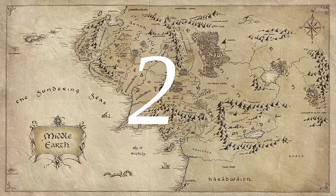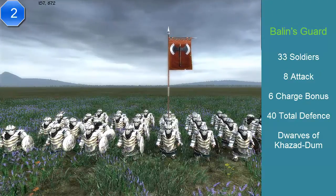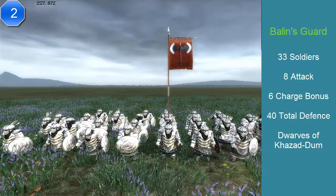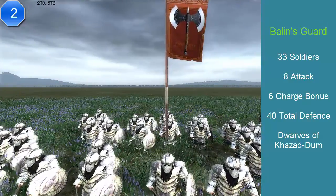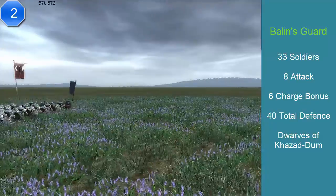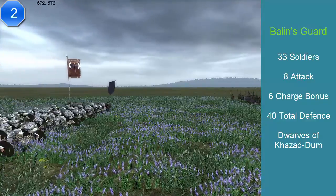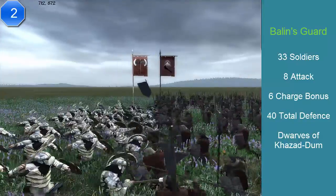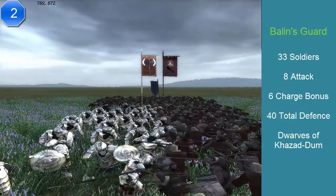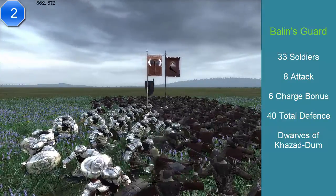At number 2, we have Balin's Guard — the unique bodyguard for Balin. They have 33 soldiers, an attack of 8, a charge of 6, but a defense of 40. Wow. And actually the cost for this unit is 576 florins — so when I said everything costs 1,000, I was wrong. Balin is special. Their abilities include inspiring nearby troops, effective against armor, excellent stamina, and locked morale — they'll never run away. And like all dwarves, their speed is 95%. One thing to note: you only ever get one Balin's Guard in the whole game, because there's only one Balin.